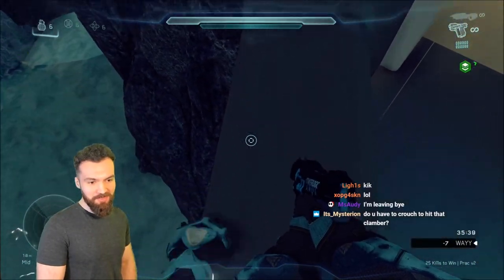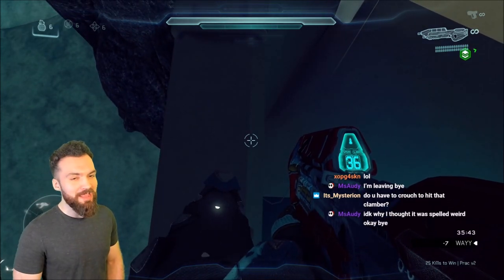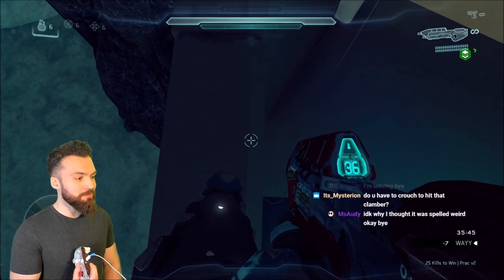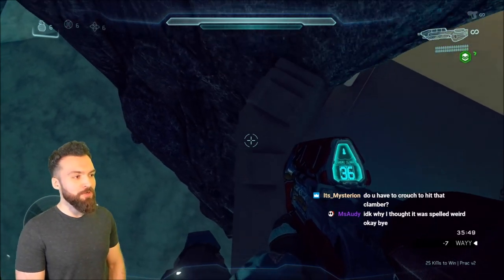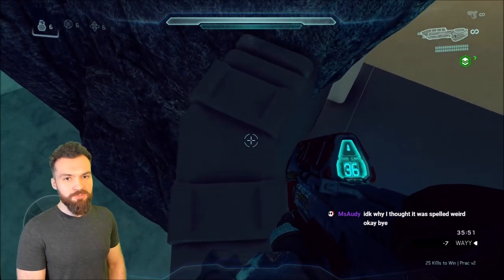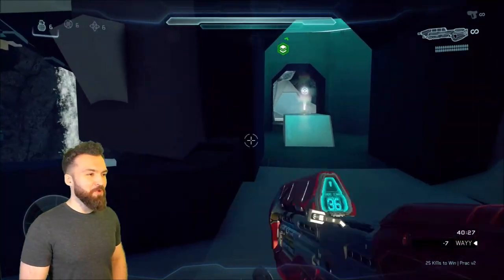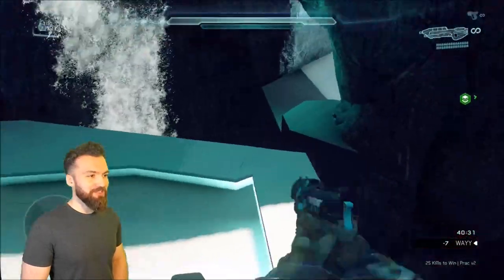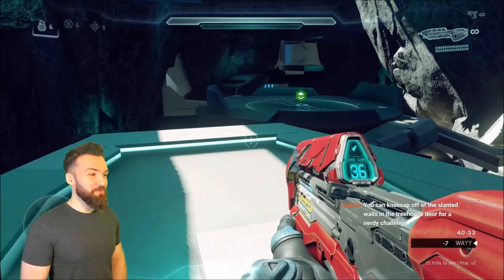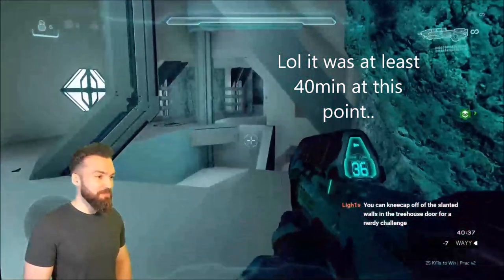Whether it's Halo 5 jumps or grammar, everybody's learned something today. Do you have to crouch to hit that clamber? Yeah — I hold crouch on every single jump unless I specifically am not supposed to. Every jump I'm holding crouch by default; it always helps ensure that you hit your jumps more consistently. It's kind of sad to say, but what else could there be covered on this map that I didn't already touch on? That was honestly like 15 minutes of jumping around on this map.